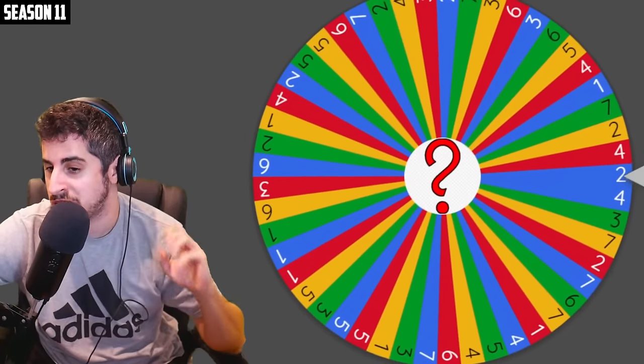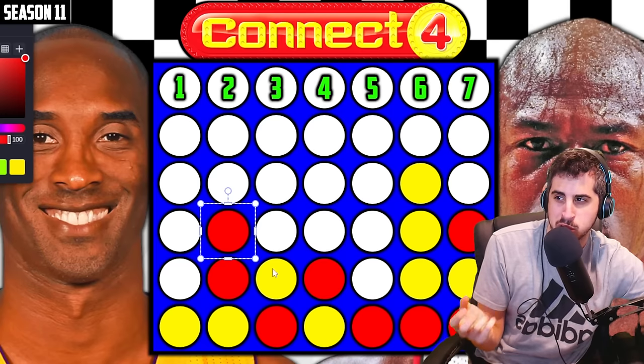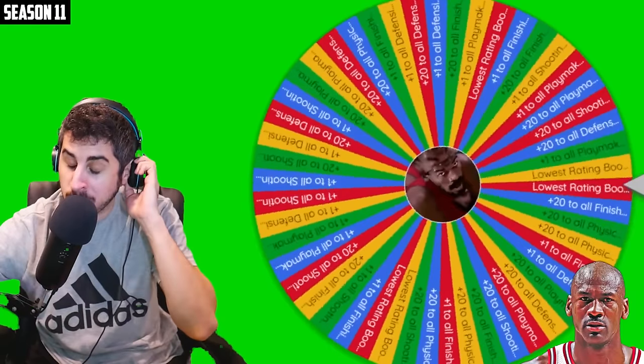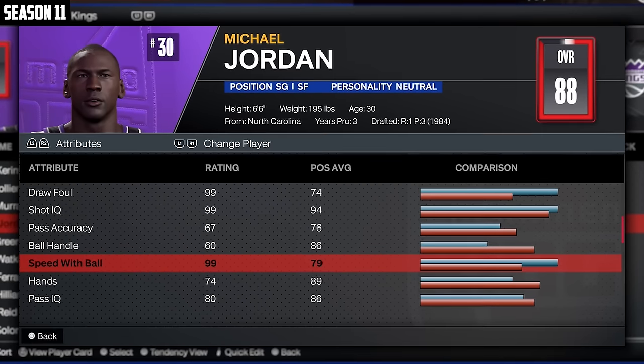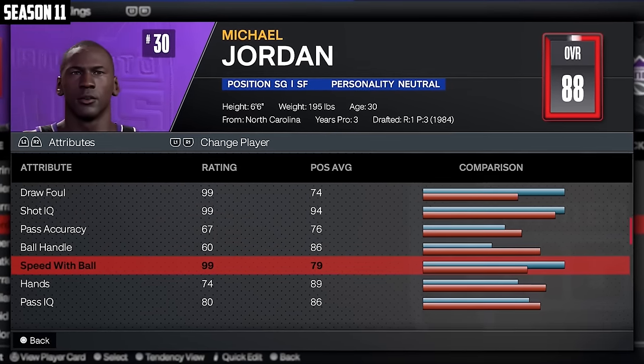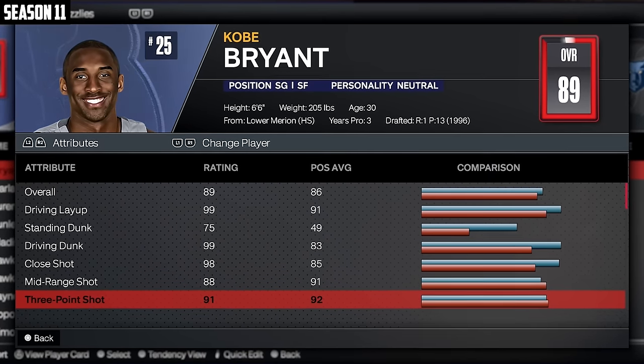MJ still looking for spot number six — he got number two, which blocks off Kobe's potential connect four. MJ's upgrade: lowest rating boost to 99 — his lowest was speed with ball — but it did not get him to 90 overall. Kobe's upgrade: plus 10 to all finishing, putting him at 89 overall — he might hit 90 over the course of the season.